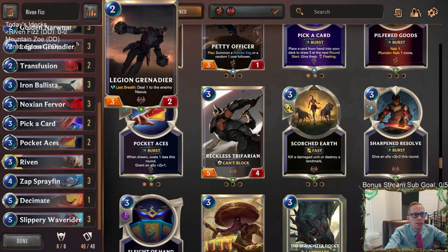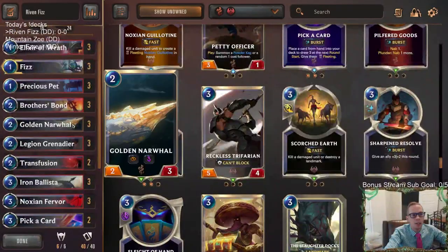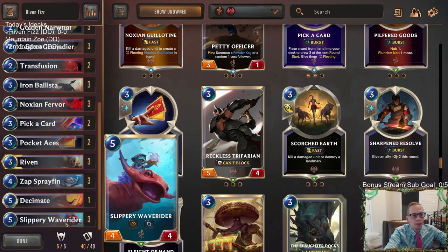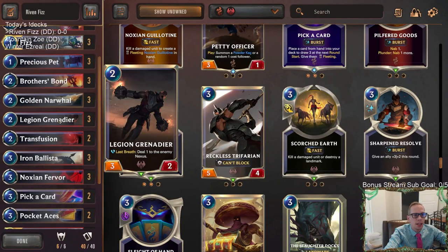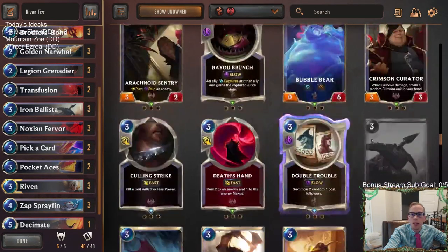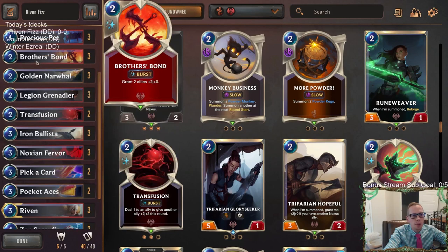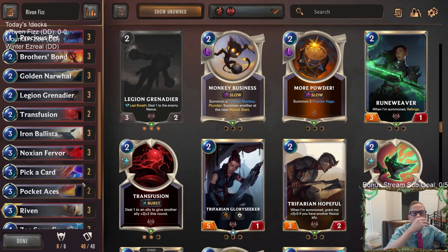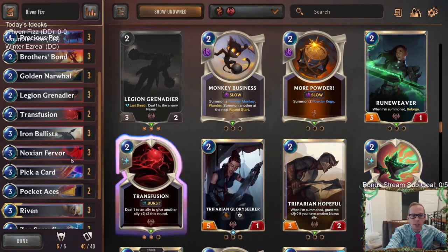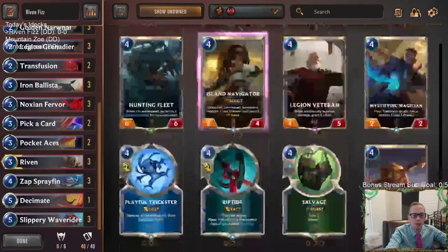We have three copies each of eight different units — two one-drops, two two-drops, two three-drops with Ballista and Riven, then Spray Fin and Wave Rider. We don't think the new three-one Reforges card is better than Legion Grenadier. Also debating whether Weapon Hilt is better than Pocket Aces or Brother's Bond and Transfusion — probably not, even though you do get the reforge in there.